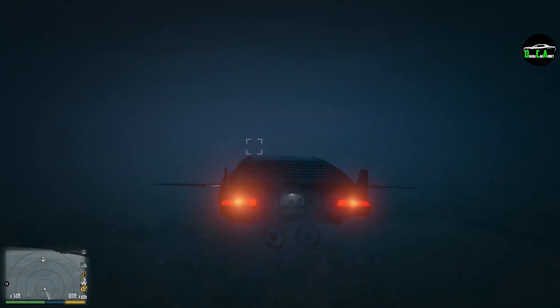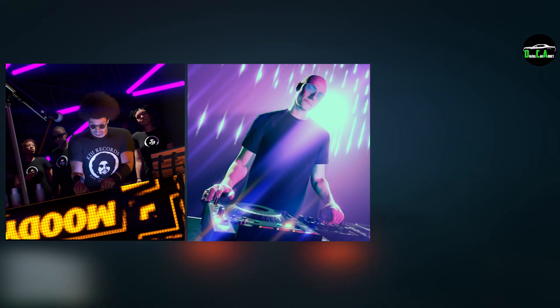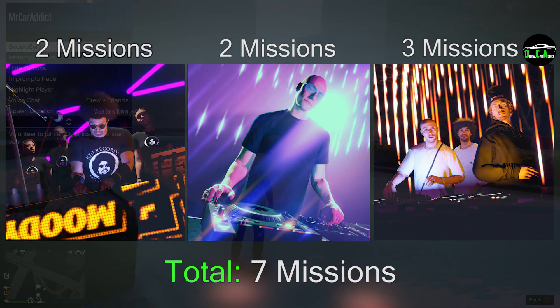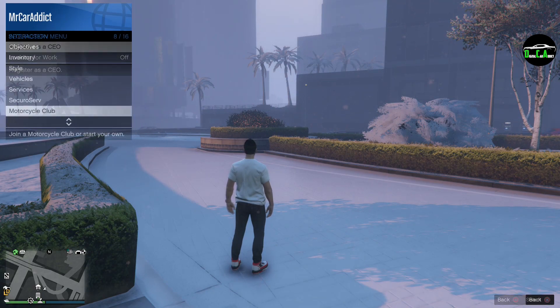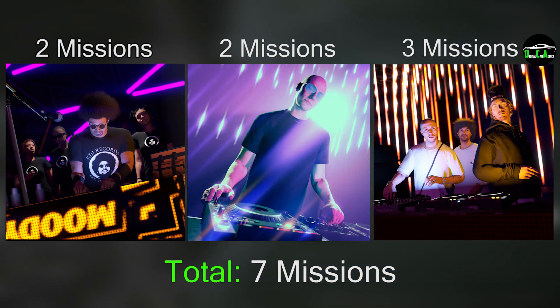There are currently three new DJs with the Cayo Perico Heist update: Moody Man, Palm Tracks, and Kind Music. There are currently seven DJ missions total between the three DJs. Each mission is offered to you while playing in GTA Online in a free mode session. You need to be registered as a CEO or a motorcycle club and be outside your property in order to receive these DJ missions. Each one of these missions has an eight-hour cooldown between them.